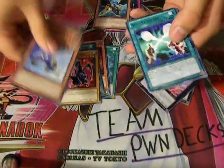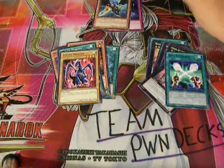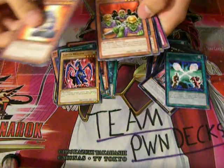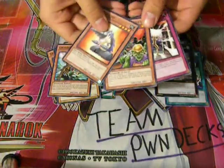Luster Dragon is the Star Foil and Soul Exchange is the rare. Grunosaurus is the Star Foil and Leviathan Dragon is the rare.